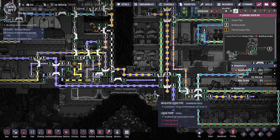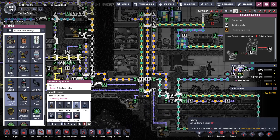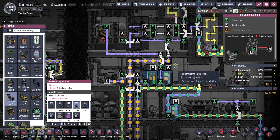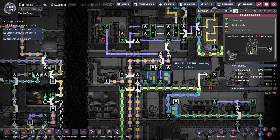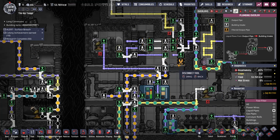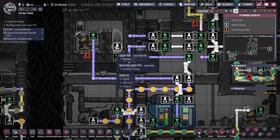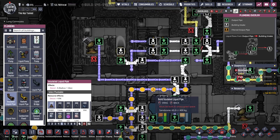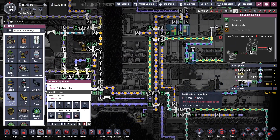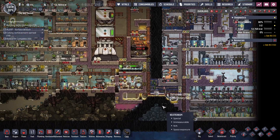Why aren't you pumping? Because I disconnected your pipe. You go there. Why aren't you pumping? Oh, because you don't have an input. Should still pump though. Whatever, we'll get there.